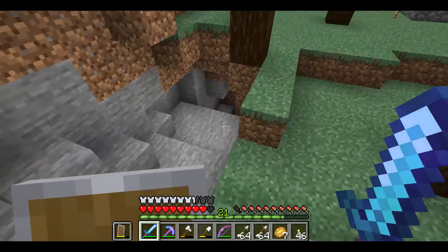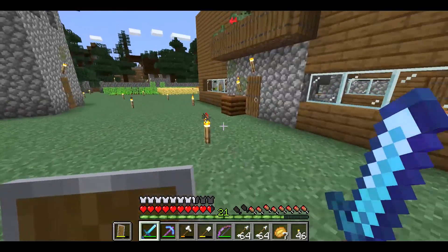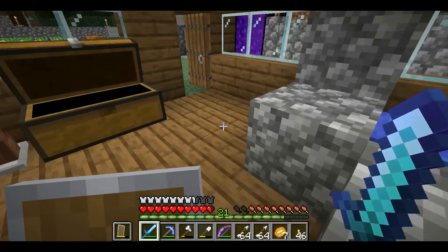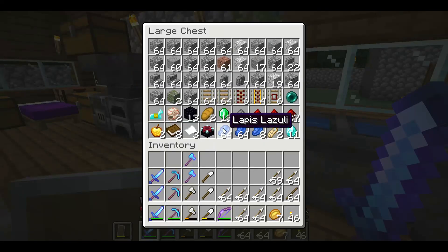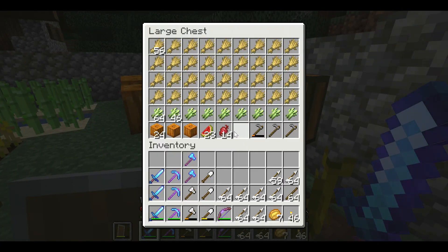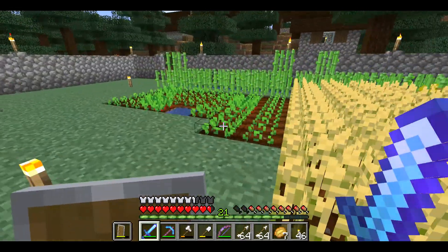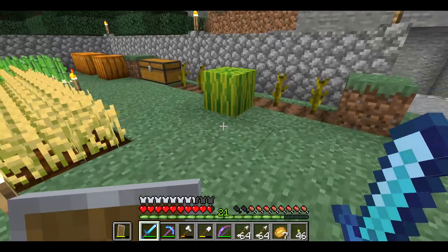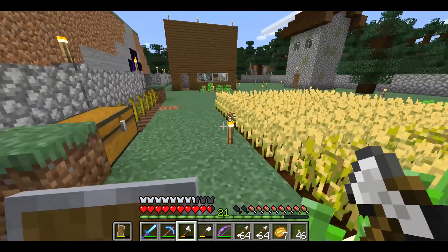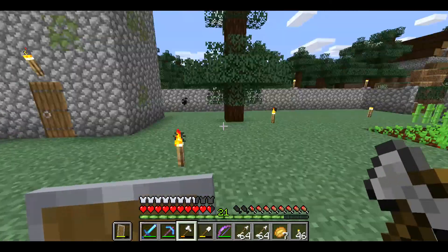For my farms, if I need to use bone meal I've got a chest of that much ready to go. I've got beets over in this area, wheat here, and my sugar cane and some other regular farms. If things keep going as badly as they are on the other world, I might have to change worlds — just because this one is amazing. I don't want to change because I put a lot of work into the other one, but yeah, it's just been insane.